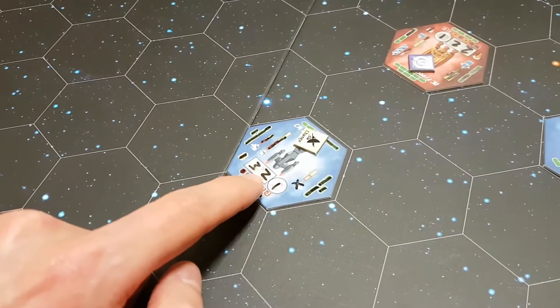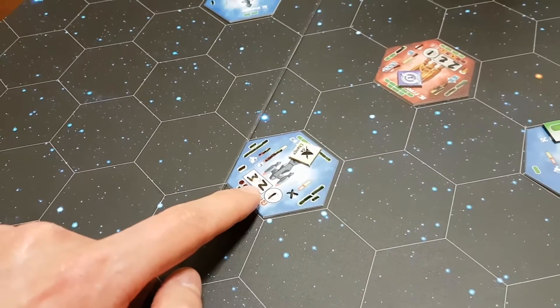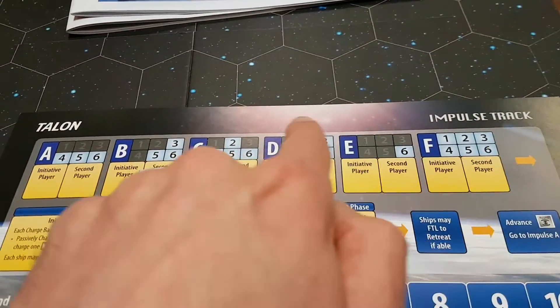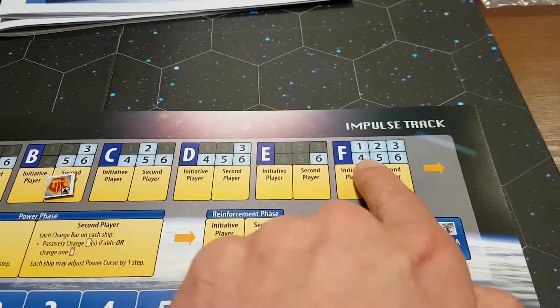The next number is a two and that's your movement. Each ship when it moves only moves one space, and it only does it — again following the track — when the two comes up, so it's only going to move in phases C and F.